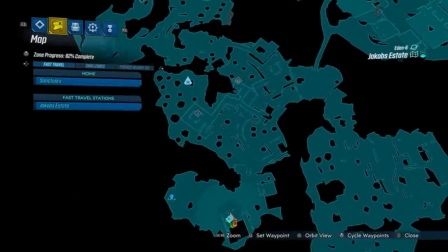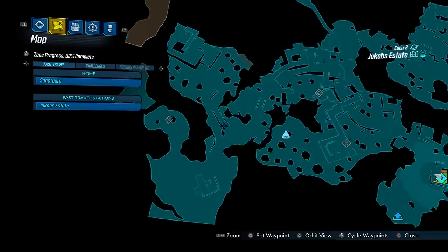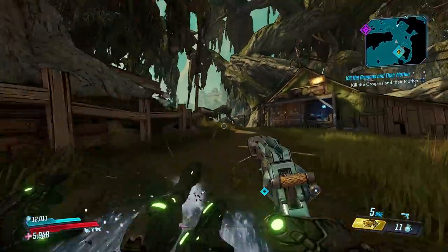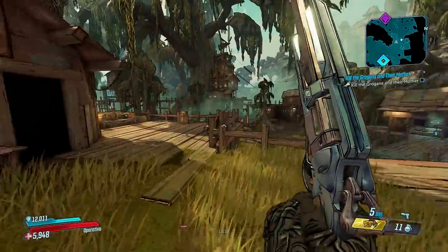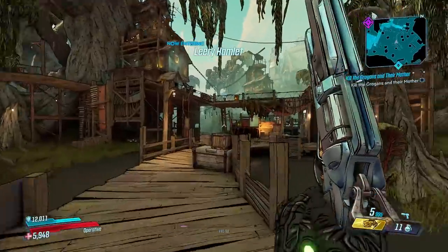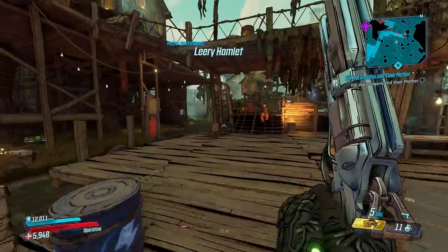Now, what are loot tanks? Well, first of all, here's the map. You want to go to Jacob's Estate and you want to go to this bridge right here that I marked on the map. So what you'll do is take this pathway, you'll have to go through this area here, stay on the walkways and basically go up and around.